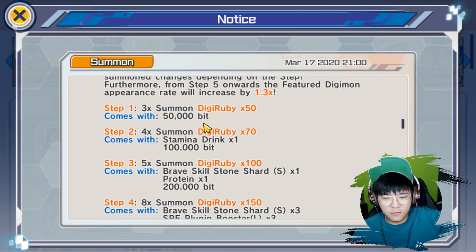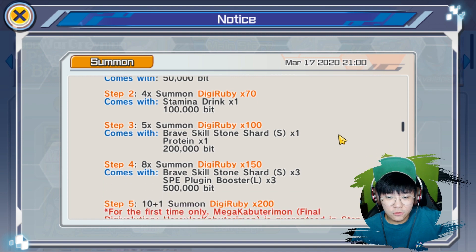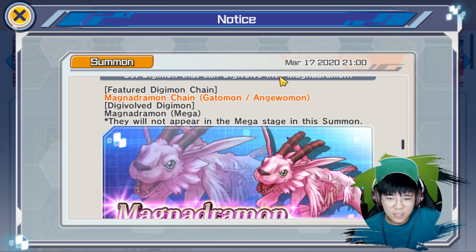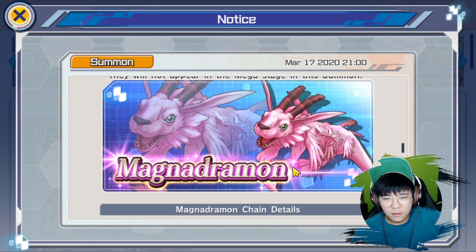A total of 570 Digirubies to get Hercules Kabuterimon. It comes with killstones, plug-in boosters, and mislead and stuff. Magna Dramon here, looking pretty in pink.